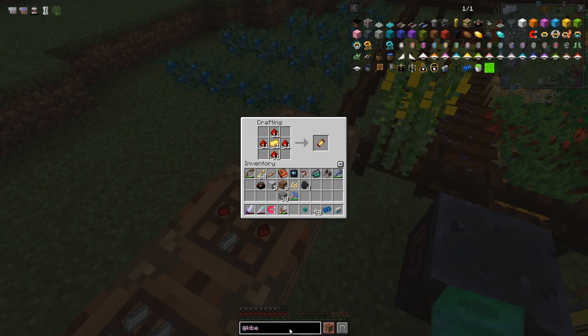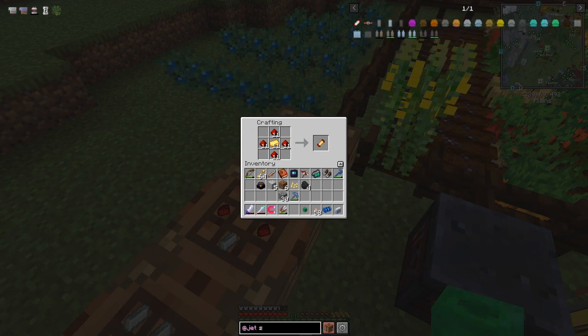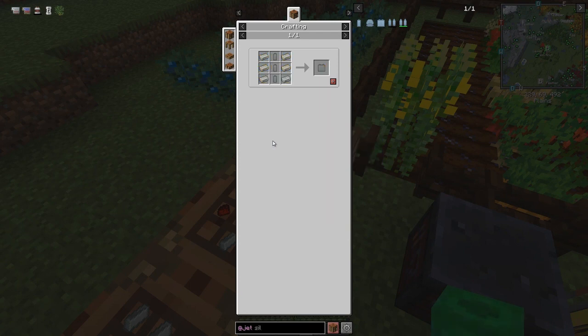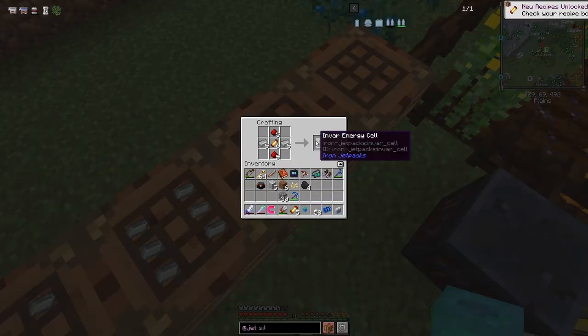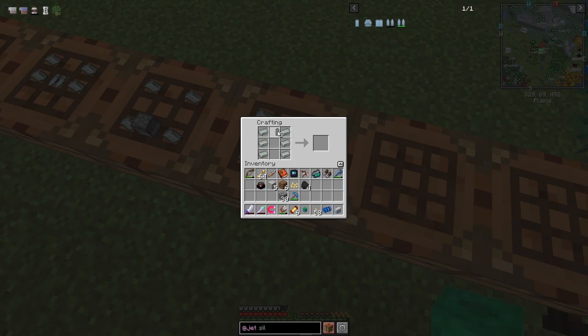Let's look at the jetpack designs. We've got the silver one, and from that we can make the next level up. I've chosen invar because we've got plenty of nickel. Looking at these recipes, we need an invar capacitor, which takes invar ingots plus an energy core requiring advanced coils. You always need 11 coils regardless of type. Put half in to get five energy cells, then use those to make the capacitor.